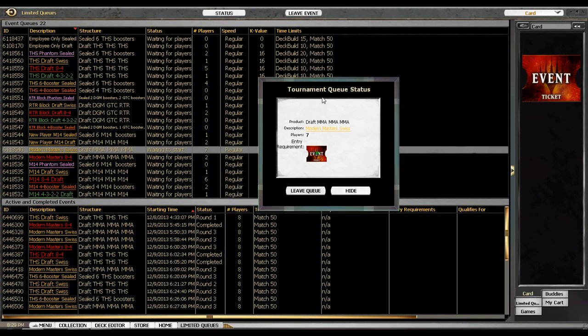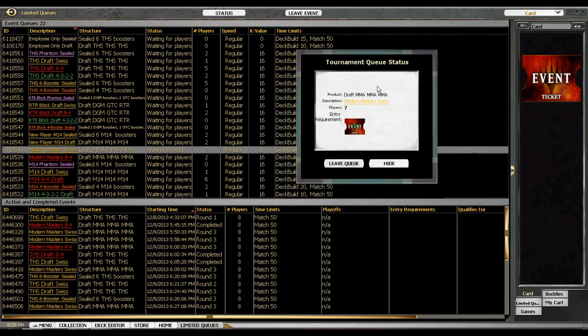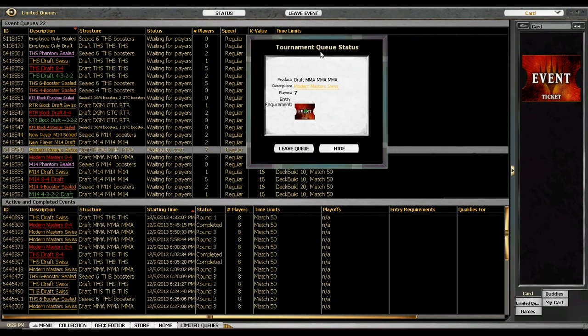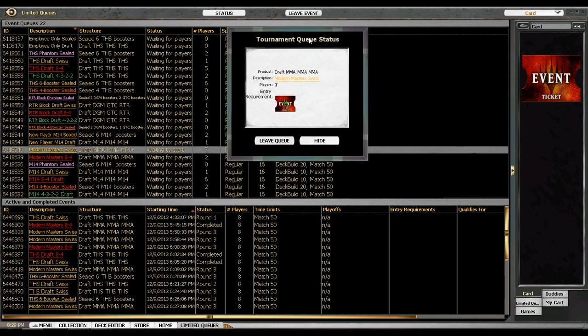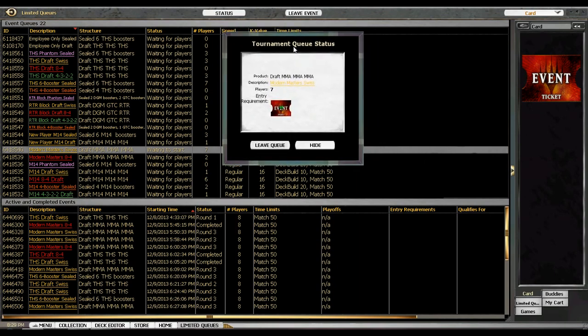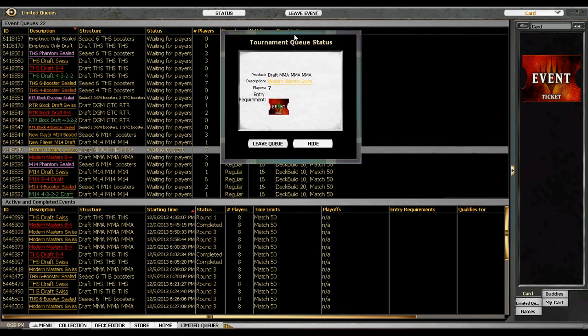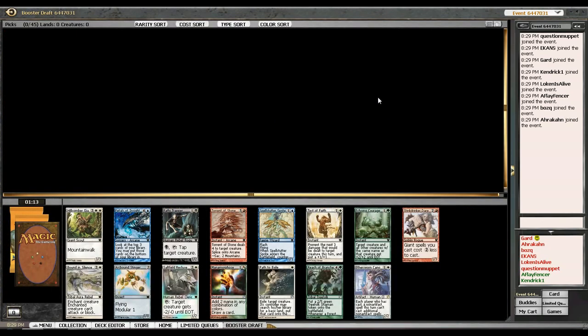Hello everyone, today I'm going to be doing a Modern Masters draft because the block queues, the 8-mans, are not firing. You can sit in queue for a couple of hours and they just won't fire. It's not that surprising because it's a grinder format and dailies are where grinders get their thing in. So I'm going to play in a Modern Masters draft — this is actually only my second Modern Masters draft I've ever done.